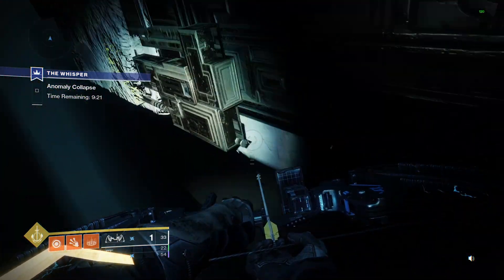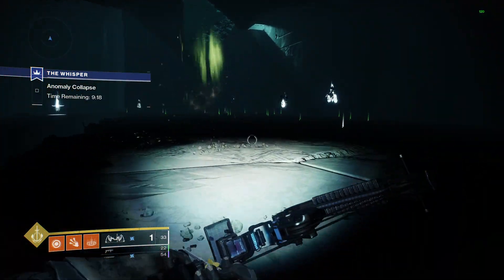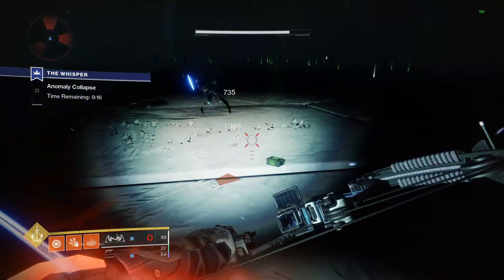Today we are going to start by talking about one of Forsaken's exotics, Trinity Ghoul. It's a bow, and it's just got a darn good catalyst.